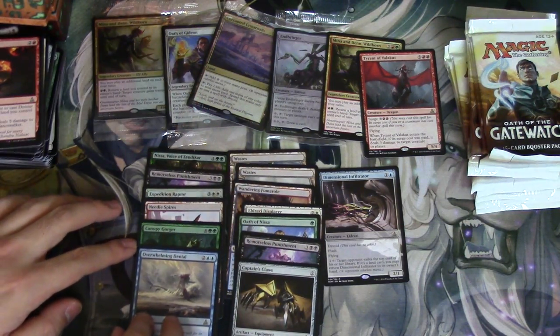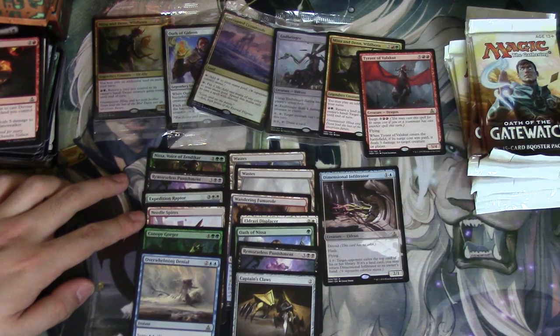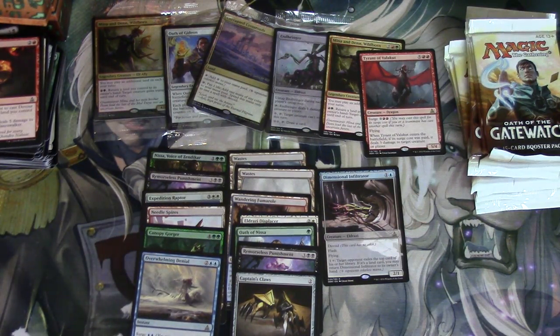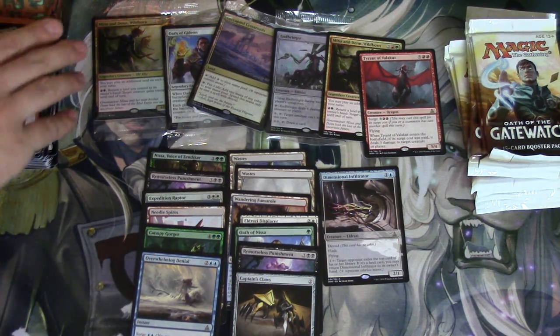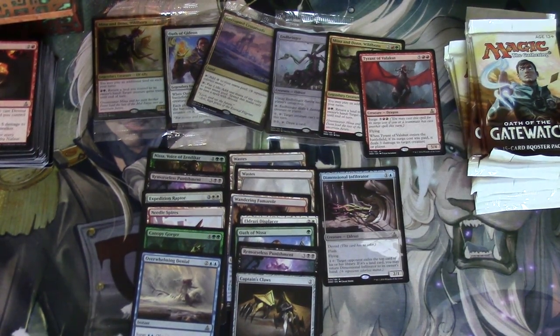We didn't get a mythic, but we got the two lands I wanted — two Wastes — and an Oath of Nissa. You get a full art land in every single pack, which is nice. Anyway, on to the next one.